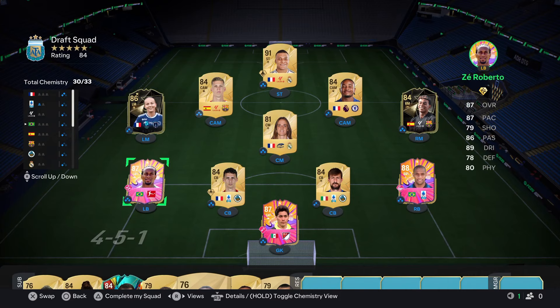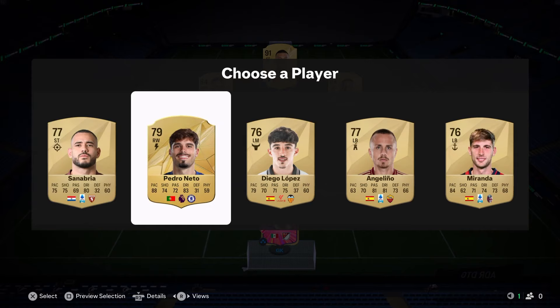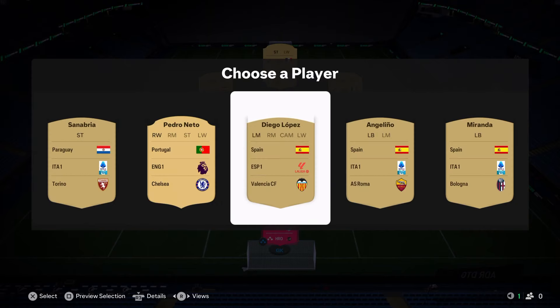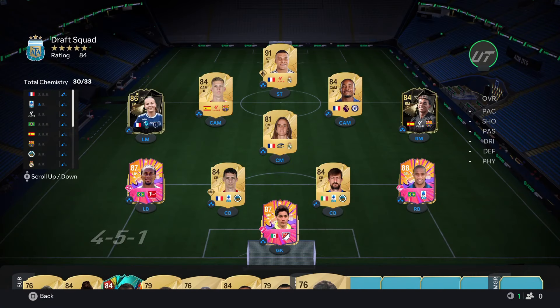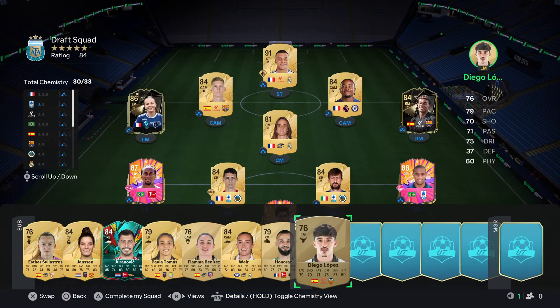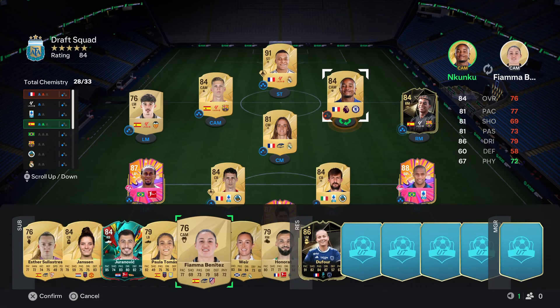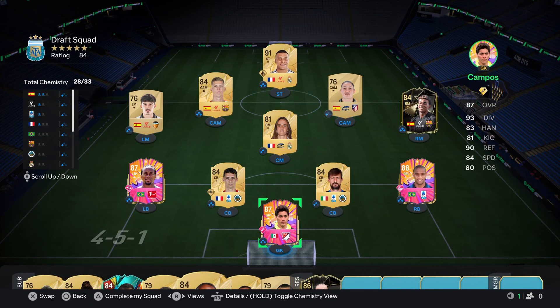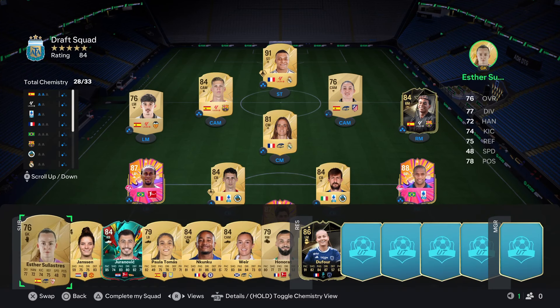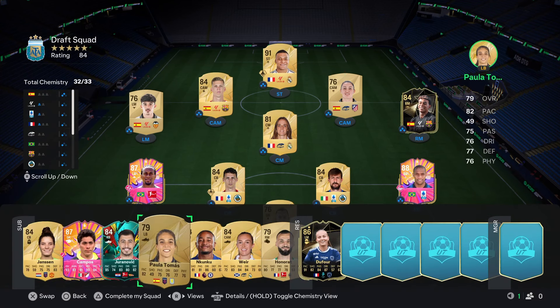A Saray CAM or left mid would do the trick. We get Pedro Netto and Diego Lopez — Diego Lopez probably makes the most sense. Maybe we should have taken Pedro Netto for Cunku's chemistry, but Netto himself wouldn't have gotten chem either. That does catapult the chemistry but the rating is suffering. This last draft — we're going to need a lot from these last four picks.